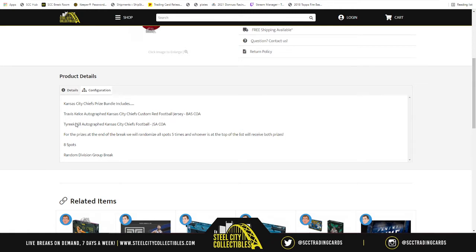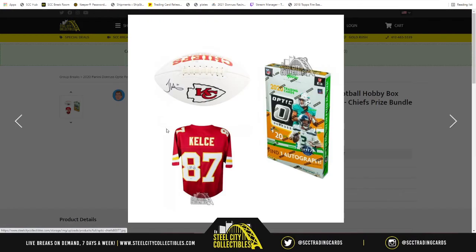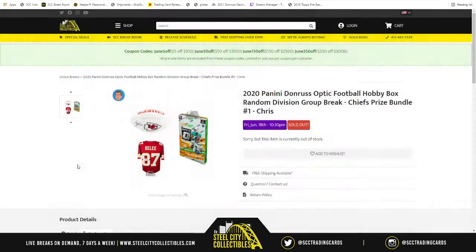And a Tyreek Hill autographed Kansas City Chiefs football that is JSA certified. Now for the prizes at the end of the break, we're going to randomize all spots five times. Whichever spot is at the top of the list after that randomization will receive both prizes - that's why it's a Chiefs bundle. One person is going to get both prizes.